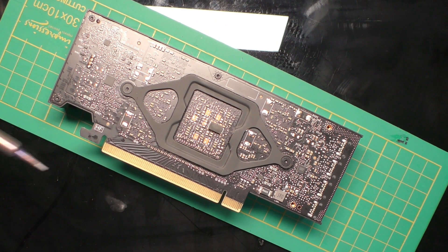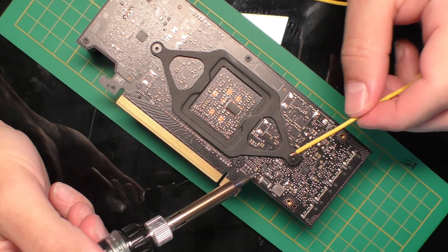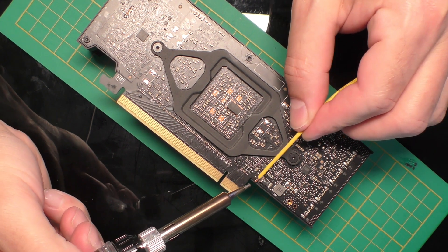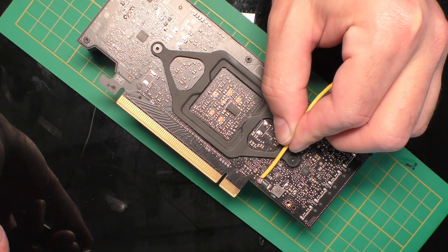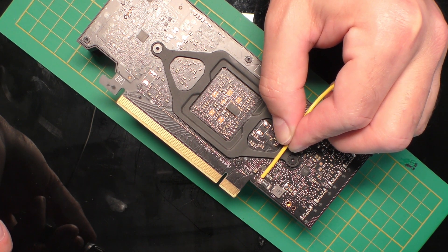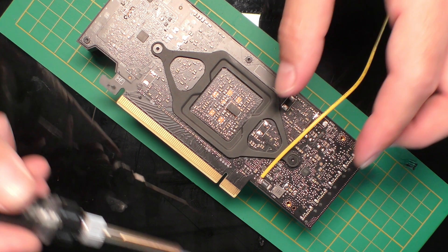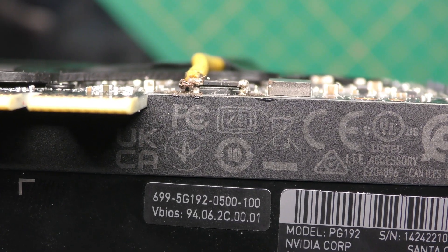So now what I'm going to do is make a connection for the 6-pin. This will give extra voltage to the card instead of taking all the power from the riser or PCIe. The problem is the riser or PCIe is supposed to go up to 75 watts only.